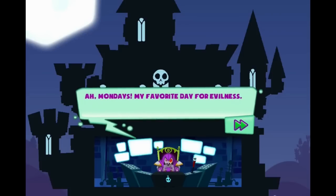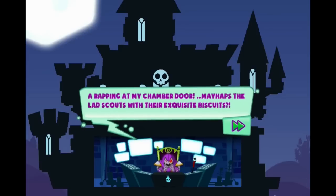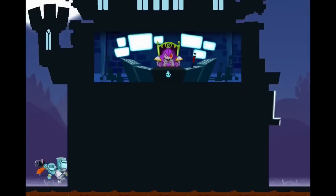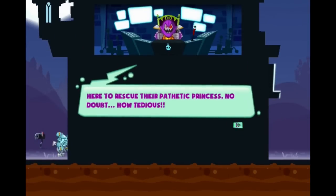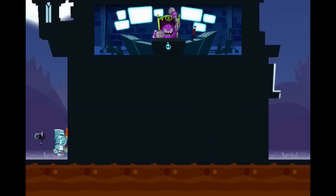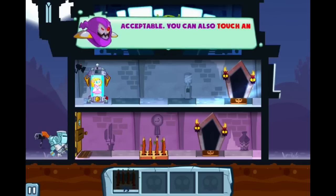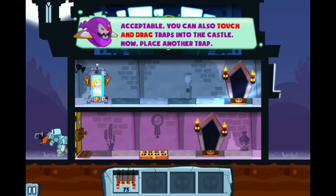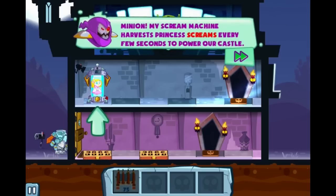Let's read through this. 'Monday is my favorite day for evilness. Oh no — heroes! Here to rescue the pathetic princess, no doubt. How tedious. Minion, heed my bidding. Touch that spike trap to pick it up.' And we'll drop it right there. 'Unacceptable. You can also touch and drag traps into the castle. Now, place another trap.' My scream machine harvests princess screams every few seconds to power our castle.